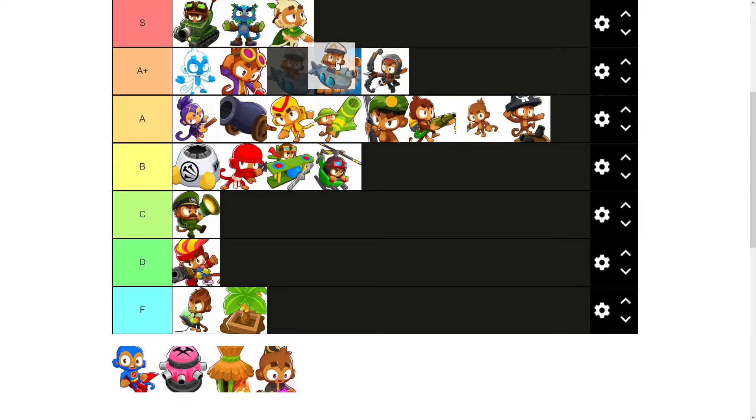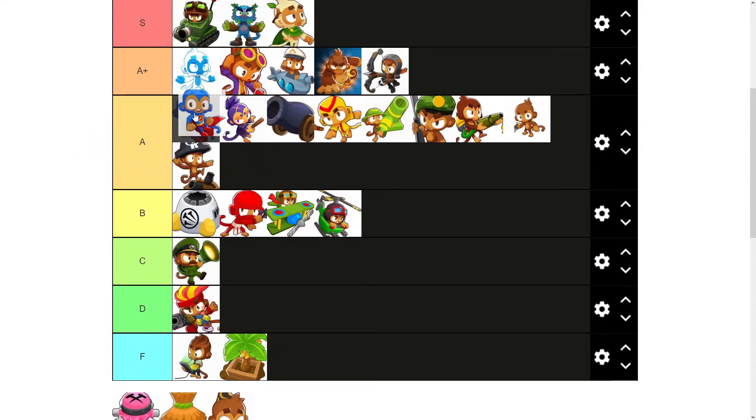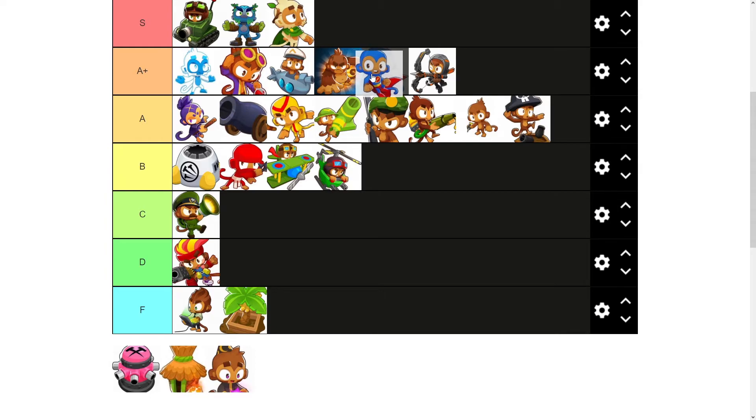Super Monkey — you're gonna go bottom path all the way to Dark Knight, I think it's 203. It stops ceramics in their place and does a good amount of MOAB damage as well, costs about 12k. Not too bad. If you go any other path it's not great. It's quite an expensive tower and that's one of the things you can't really do in CHIMPS, so maybe there are better alternatives. We'll put it A tier anyway because of so much damage — probably better than Adora, probably better than Quincy as well.